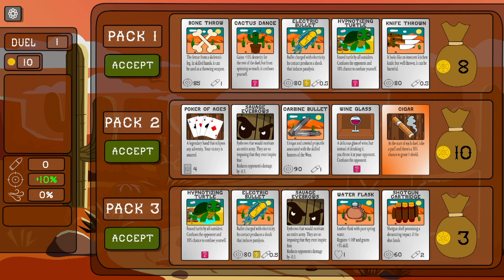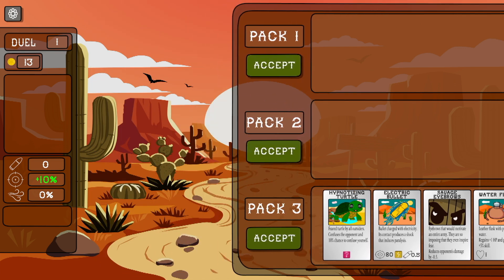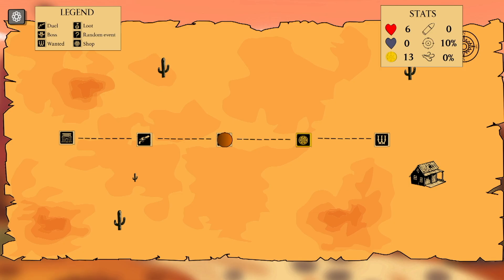Pack one, pack two, pack three. Power of ace. Okay, I'll skip this — let's take the charge of electricity. I can come down here and get the electric. This is the opponent's turn 5.5. Get a water flask, shotgun. I'll take three — three looks like that's the best deal.